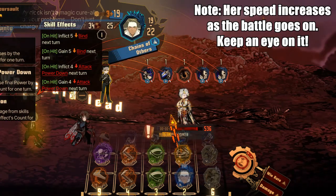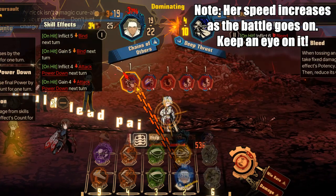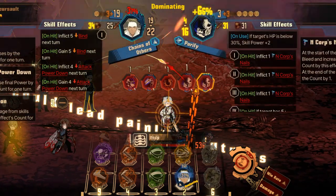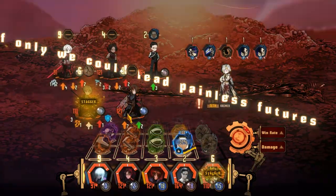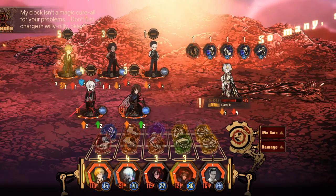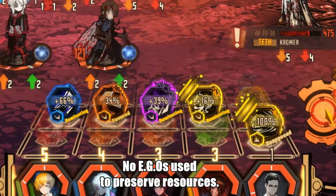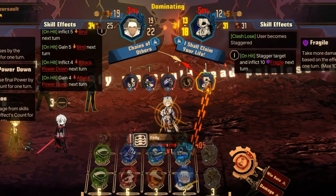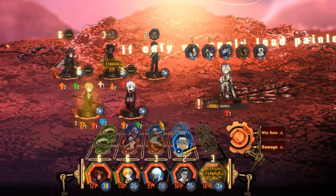Chromer always has a speed of 1, so even Mursault, who's pretty slow, can clash with her. Use egos here where danger attacks like Purify, for example. Her other attacks can be fended off with your sinners. When you can pass a turn without using an Ego, try to make that decision. In later turns, Chromer's attacks such as 'I shall claim your life' is a clash you want to win.